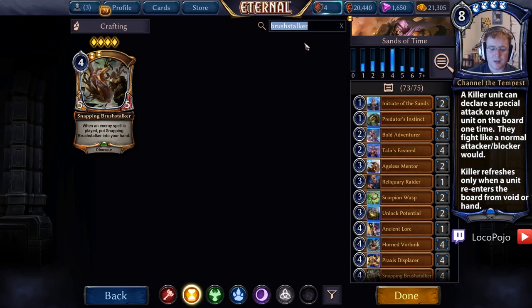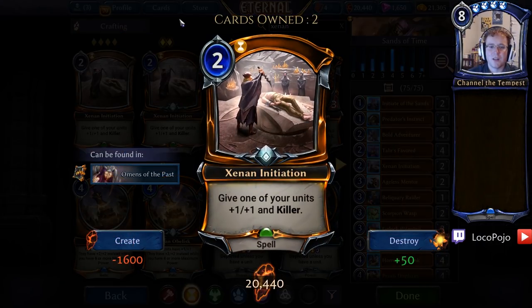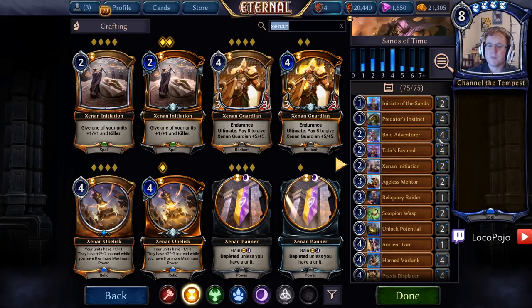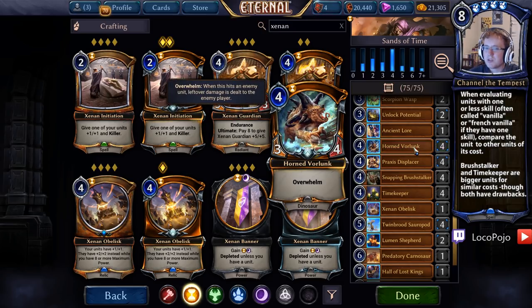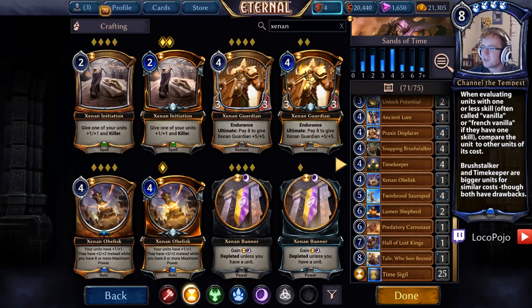We're also going to add some Zenon Initiations on top of Predator's Instinct for a little extra value on these Brushstalkers and to make our big units count more on board. Another card has to come out because Brushstalker comes in — that's Horned Vorlonk, the 3-4 Overwhelm. Overall it's just a little underwhelming. I like that it dodges Vanquish and Torch, but it's just a little too weak for the cost, so we're going to cut it.